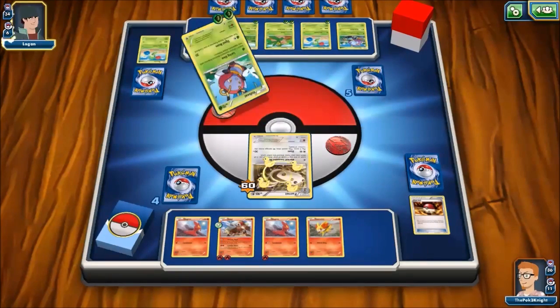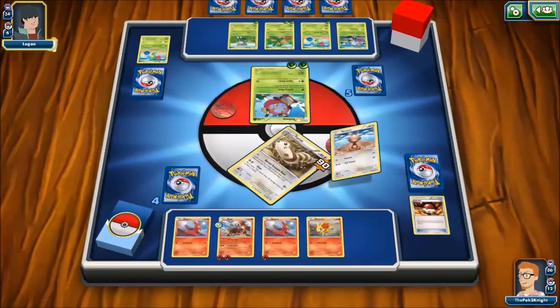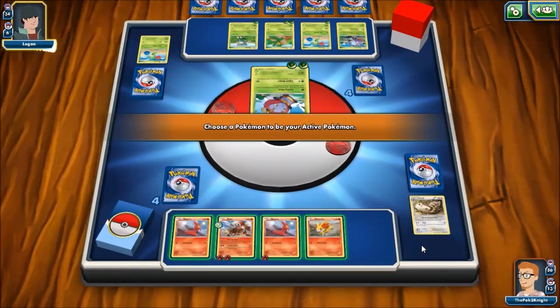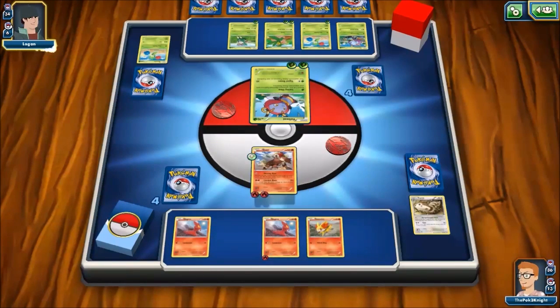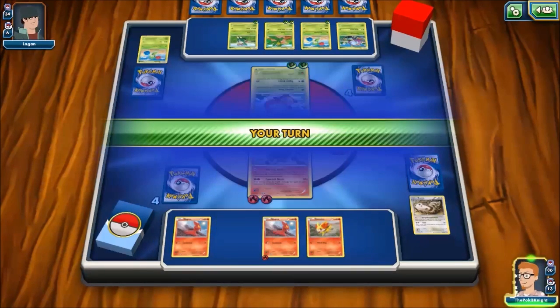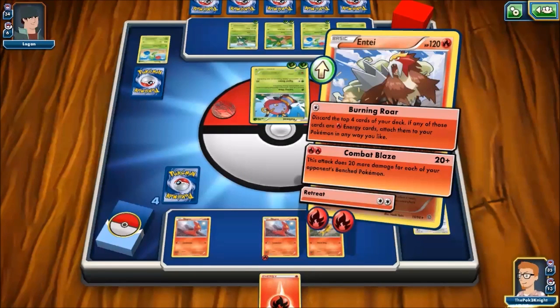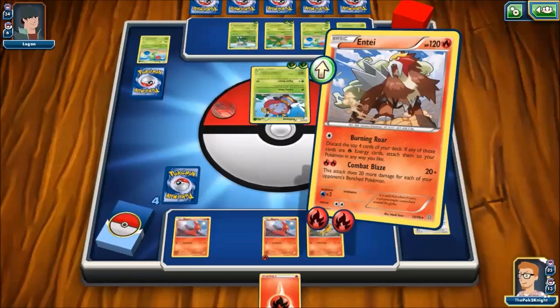Let's talk about the update they've done. By God, how angry it makes me. First of all, removing the tracking — that is terrible. Bad form, Niantic, bad form. But also, they've upped the difficulty on catching Pokemon, which is the worst.